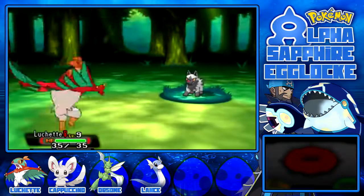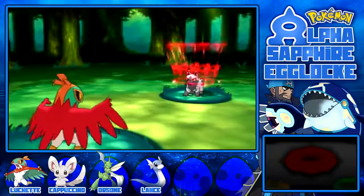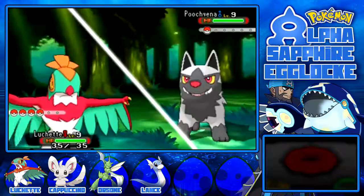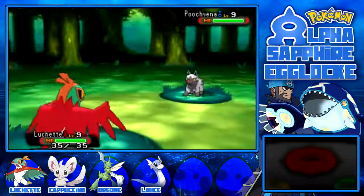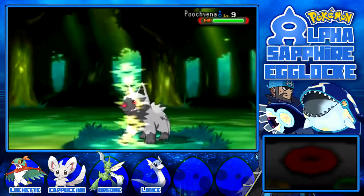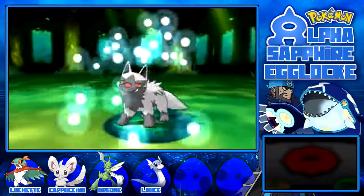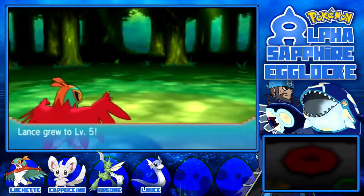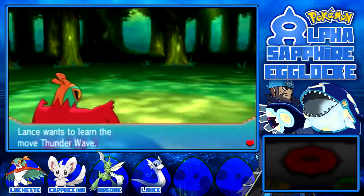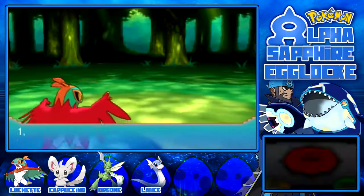Right, so what level is the Poochyena? It's level 9 — not a chance I'm leaving in Lance. Let's go into Luchette, because we can Karate Chop that thing to death. I need to train Luchette up for the gym anyway. I think Luchette can do the gym on its own. Karate Chop, let's go — and that's a dead Poochyena! Very much a dead Poochyena. And it's nice that Karate Chop has that high critical hit ratio too. 108 experience, Lance level 5. Thunder Wave — that would be very nice to help catch some Pokemon.